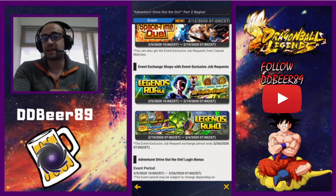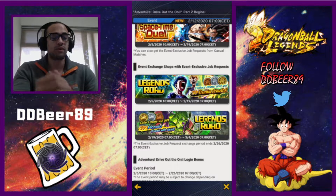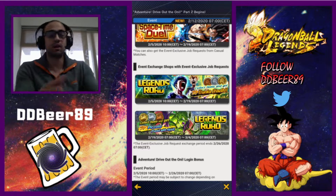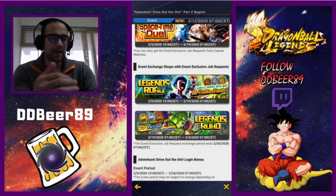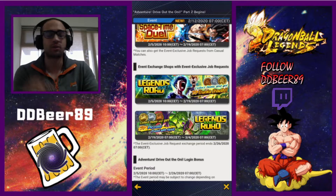Legends Road Namek is coming out, so you can get your Piccolo. Start getting ready for Legends Road Namek if you want to level up your Piccolo to a six-star. There will probably be a video out later on that I'll make when we get the teams and the best team to use.